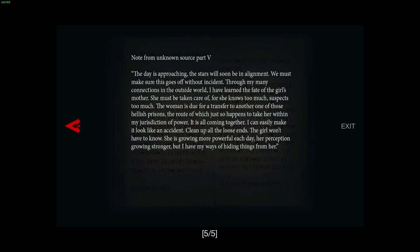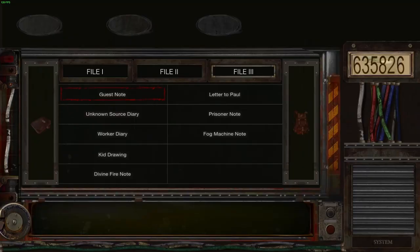'We must make sure this goes off without incident. Through my many connections in the outside world, I have learned the fate of the girl's mother. She must be taken care of, for she knows too much — suspects too much. The woman is due for a transfer to another one of those hellish prisons, the route of which just so happens to take her within my jurisdiction of power. It's all coming together. I can easily make it look like an accident — clean up all the loose ends. The girl won't have to know. Her perception is growing stronger, but I have my ways of hiding things from her.' How interesting.